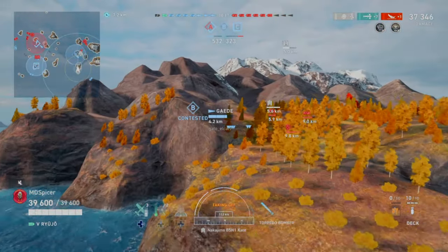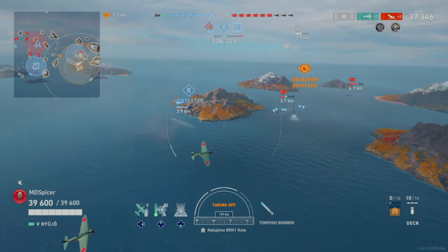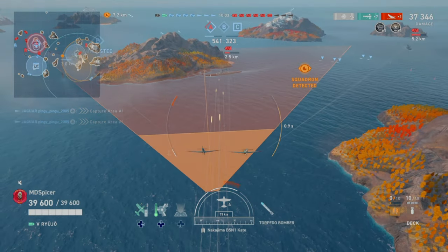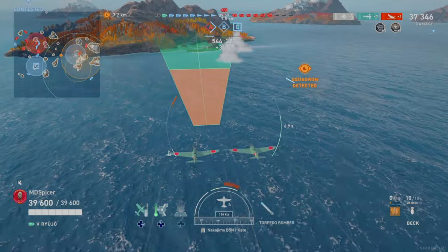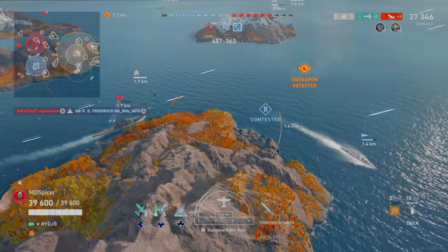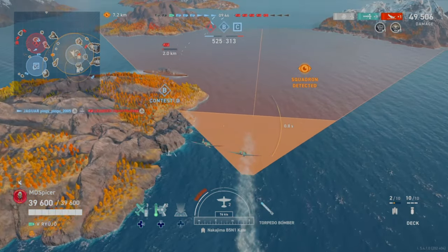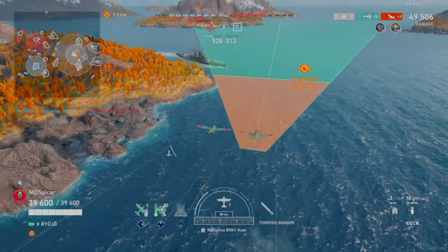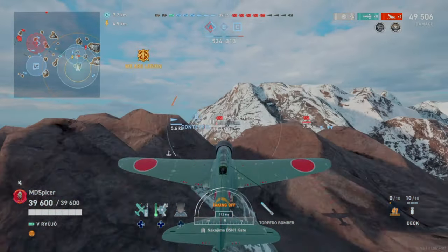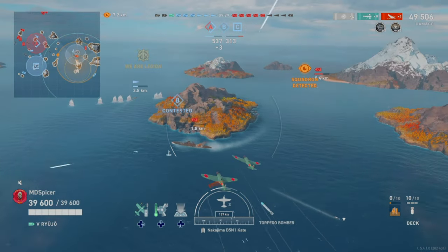The battleship is only four kilometers away, so as soon as I launch I'm already in attack mode. That's the efficiency of a carrier player who pushes forward and uses cover — dropping 10,000 damage worth of torpedoes onto an enemy battleship within 10 seconds. I hit the Maccasin again for 12,000 damage, then try to spin him around to get him broadside to my distant battleship. The Fuso hits him a couple times; he's at very low health and on fire.